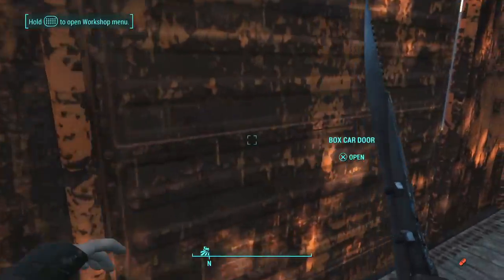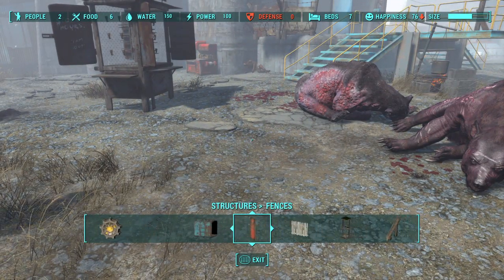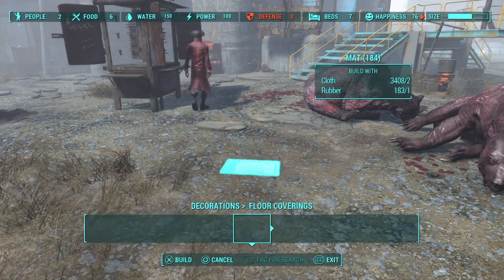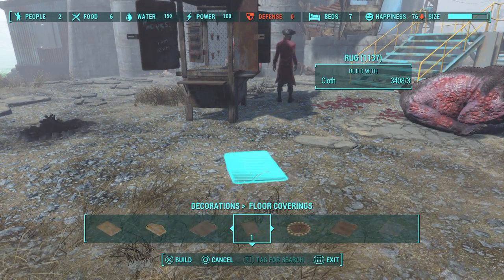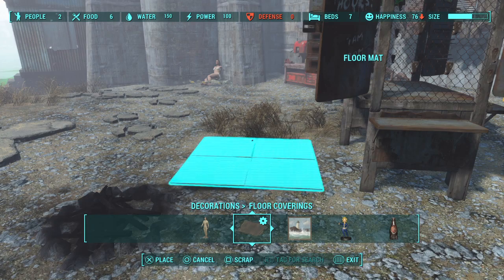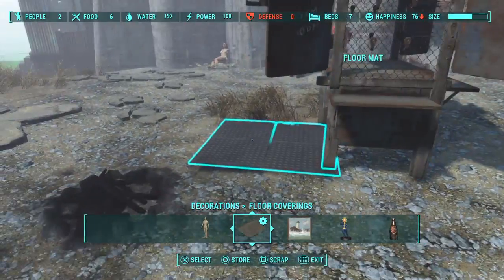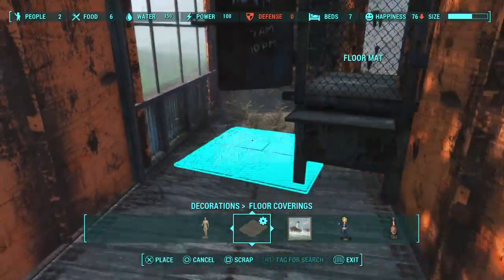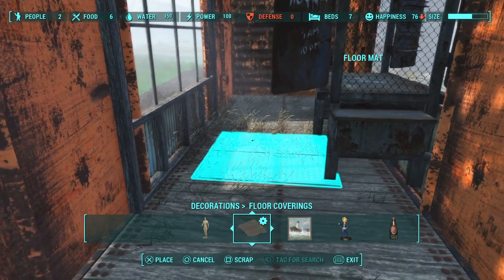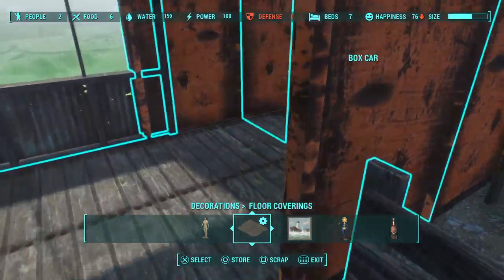This is like the living area for the person and this is where the shop's gonna be. Now all you have to do is go to decorations, floor coverings, and pick a rug. I'm gonna be using all DLC rugs because they look nice and they're easier to use with these shopping emporium store setups. The other rugs aren't as easy to use with these store builds.